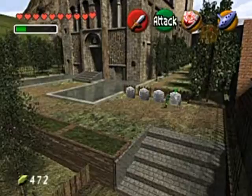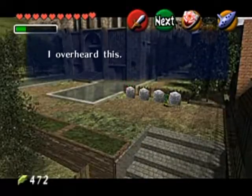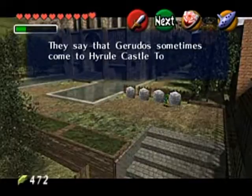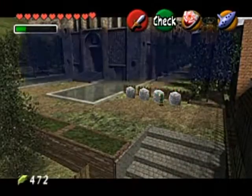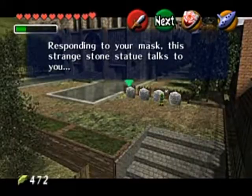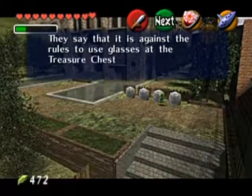Whenever you wear the Mask of Truth, you can talk to these Gossip Stones and they'll actually say some silly or interesting things. They say the Gerudos sometimes come to Hyrule Castle Town to look for boyfriends. I guess they're not as battle-hardened as they once thought. This is why this is one of the funniest masks — you can talk to these things and they'll say all these random things.